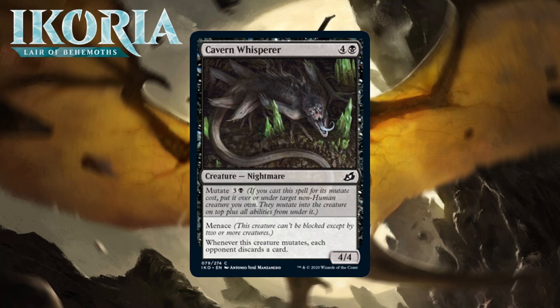Next up it's Cavern Whisperer, which for four generic and a black is a 4/4 nightmare at common with Mutate for three generic and a black. It has Menace, and whenever it mutates, each opponent discards a card. A five-mana 4/4 with Menace is usually close to a solid C, maybe more like a C-. It has a solid mutate trigger, albeit one of the less exciting ones, especially because its efficacy decreases as the game goes on. It can lend Menace to a creature it mutates onto, or you can use it on top to make a 4/4 Menace creature. Menace is the black-red archetype in this format, so that matters. But costing five to mutate for an underwhelming trigger isn't great. I'm giving it a C.